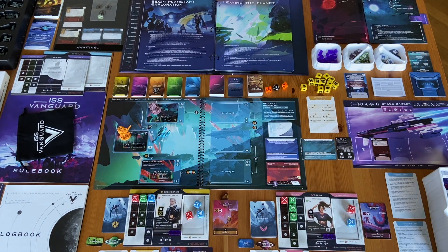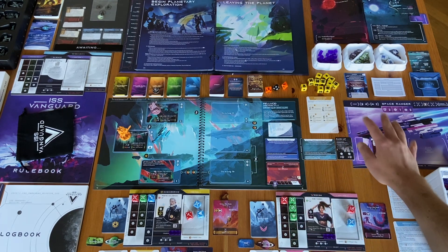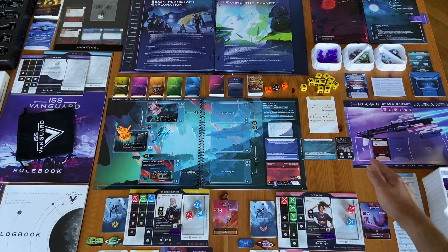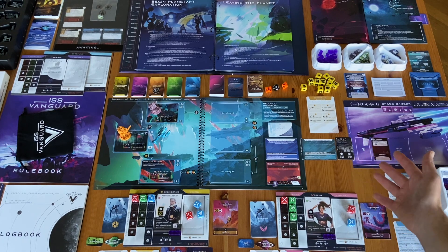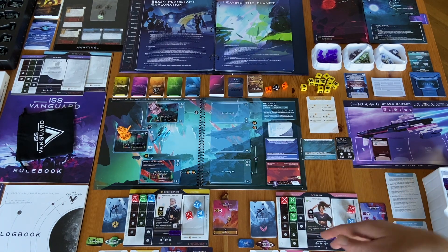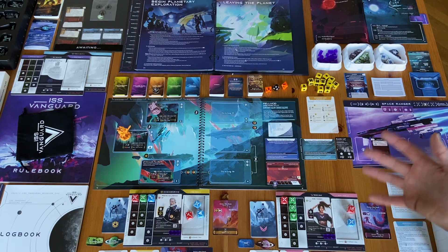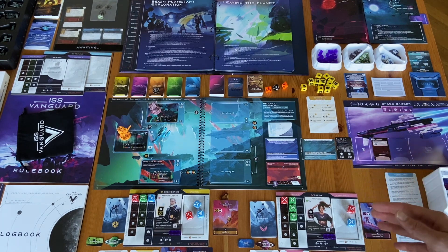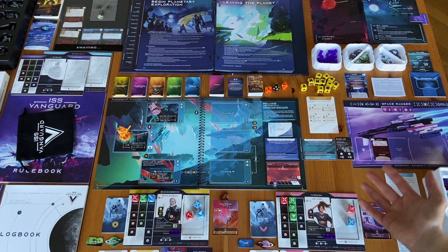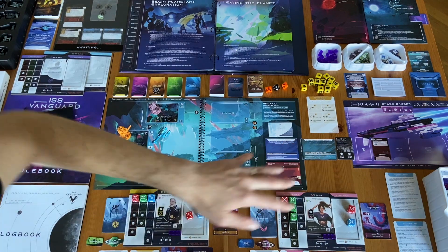Apart from the section boards and the Planetopedia, you have a lander board — the ship that lets you land on different planets. You can add utilities and modifications to the lander. Each lander can carry a different number of crew, modifications, utilities, and supplies. You can unlock other landers as well. You can already see there are a lot of things going on in this game.